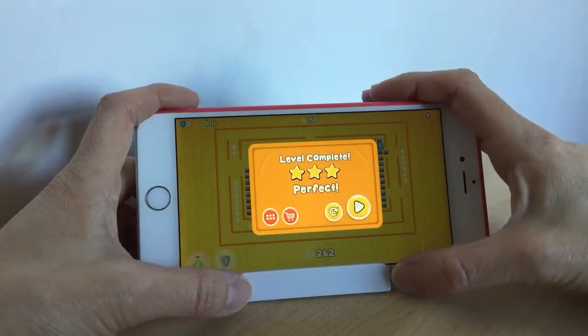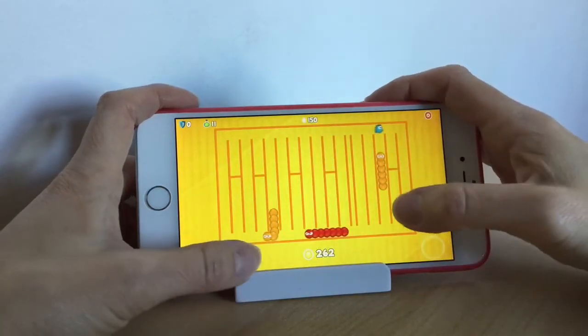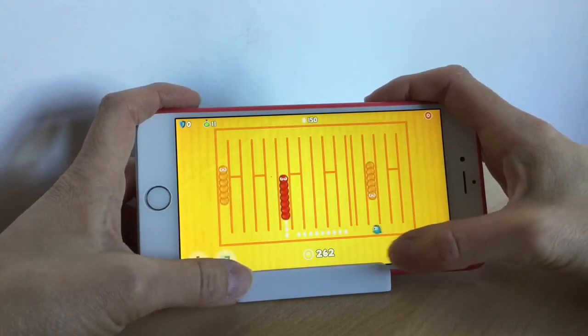All together there are 32 levels with different mazes and four different worlds, one including ice and some sticky mud as well. There are also some extra levels that can be unlocked.